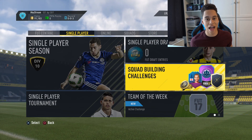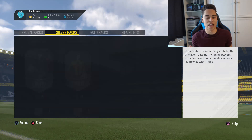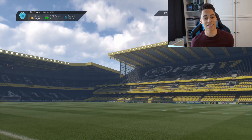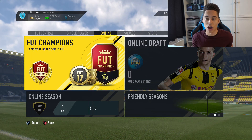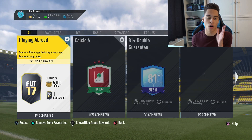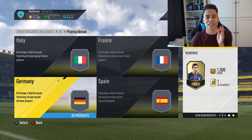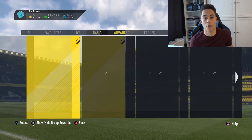As you can see on the store, if you want a jumbo premium gold pack it'll cost you 15,000 coins. In this example I'm going to show you how to get 45k packs — those Prime Gold Players Packs — for basically 9,000 coins. I'm going to show you two SBC examples you can do right now for 9,000 coins each, and they give you a Prime Gold Players Pack, which is a 45k pack where you get all gold players and a load of rares.